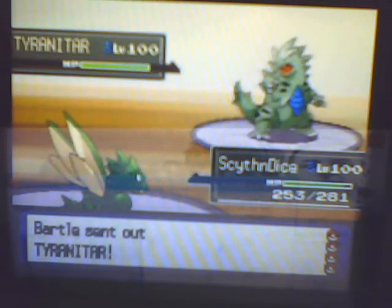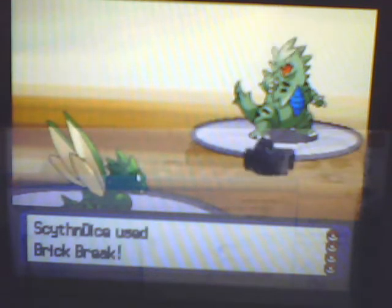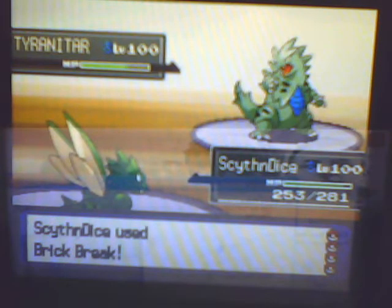And then he goes into a Tyranitar, he starts up the Sandstorm, but I just go for a Brick Break — it's super effective — and wipe out his Tyranitar.